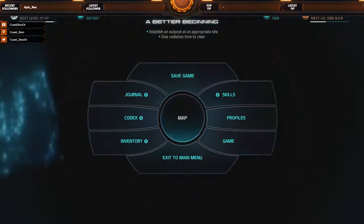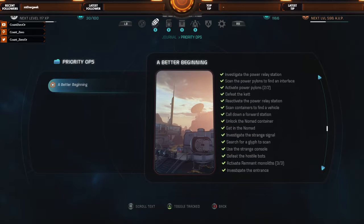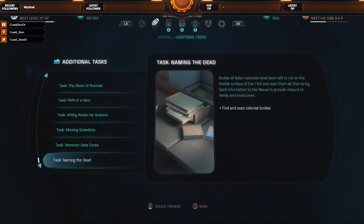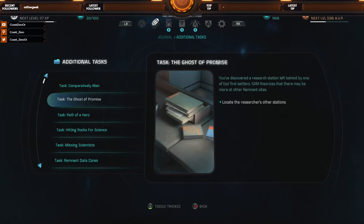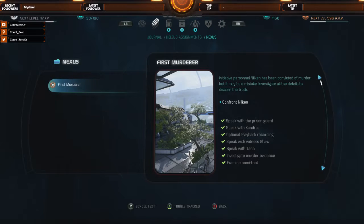Let's actually just take a look. So: establish an outpost on an appropriate site, give radiation time to clear. It looks like I have to head back to the Nexus and let them know that the facility is open for colonization. Give the radiation time to clear — basically this mission is kind of on hold. Time to come back to the Nexus and deal with that mission.